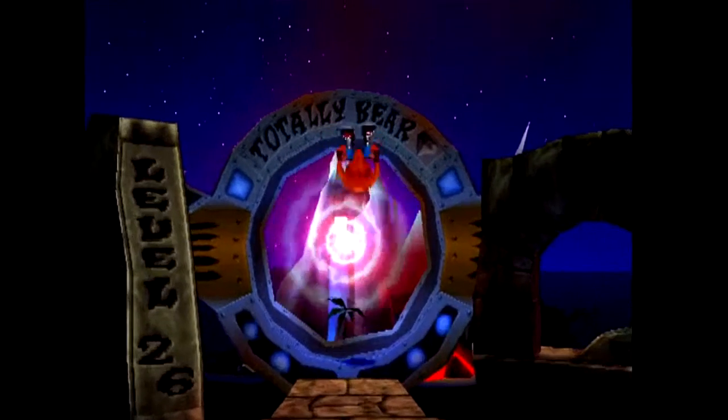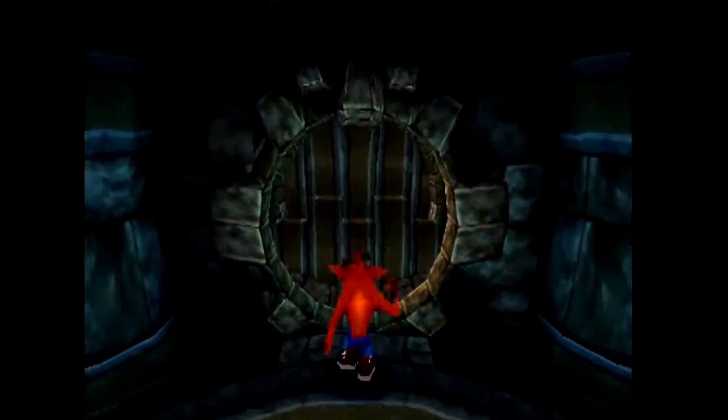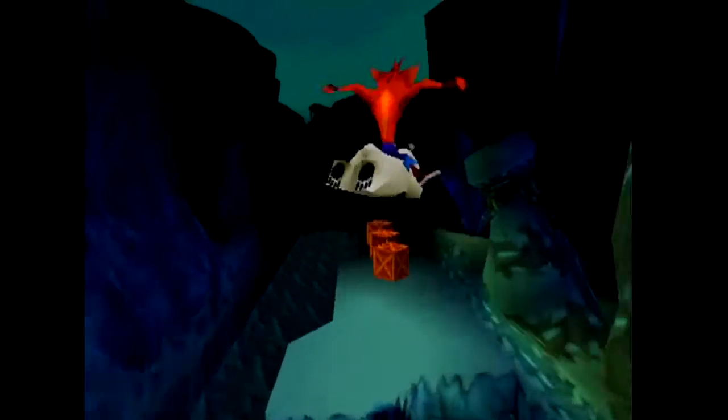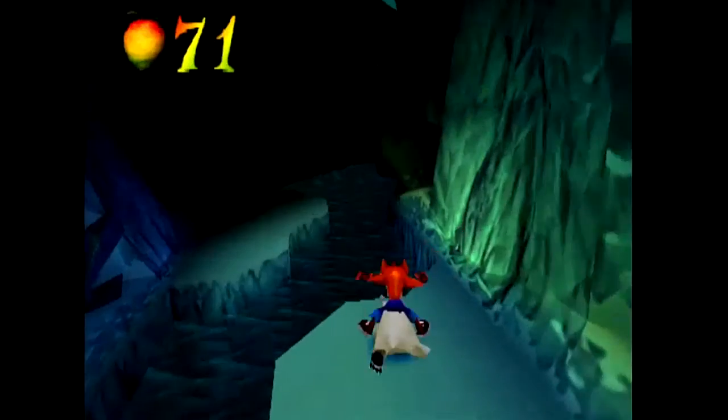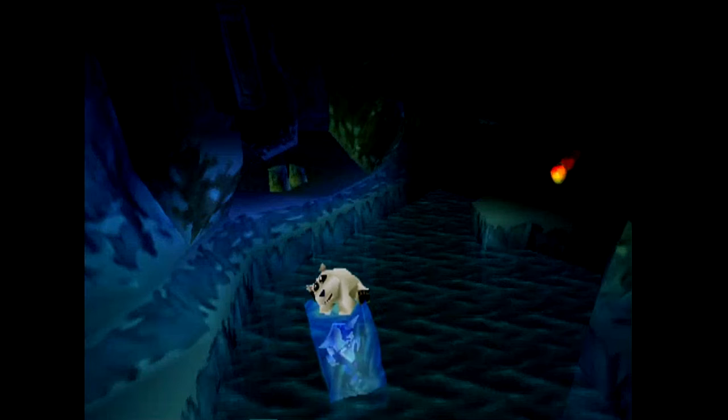This is one of two secret levels in the game that you can get to from the secret warp room. This one is a dark version of a polar bear level. And like a dark level in Crash 1, you can barely see anything — you can only see like five to ten feet ahead of you.